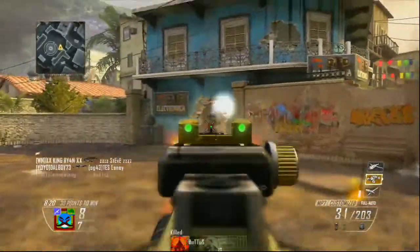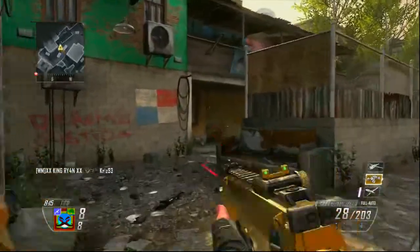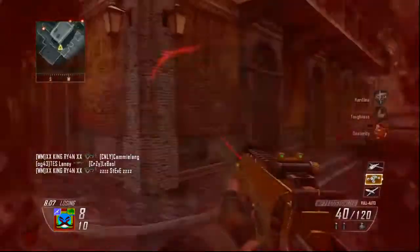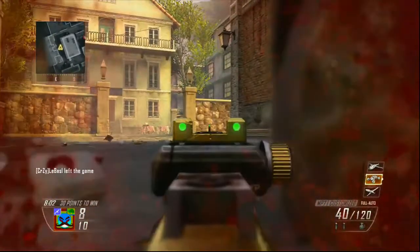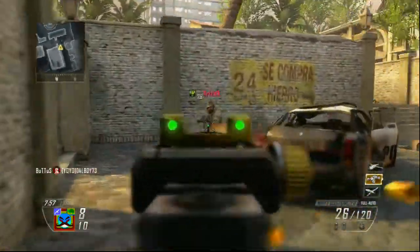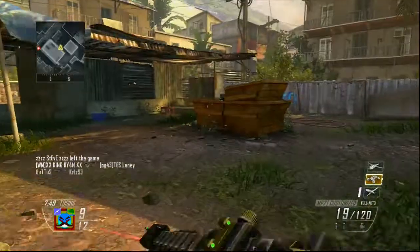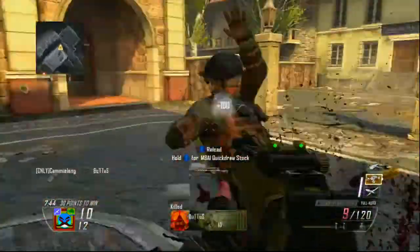The magazine size is 40, with an extended clip of 54. The hip fire spread is quite low, so the crosshairs are tight, and movement speed is at 100% when running. In this game I'm running around, blind rushing, picking up kills left and right. There are quite a few deaths — I was having one of those days where you're just not quite on it, but I wanted to get back to a gun review since it had been about a week and a half.